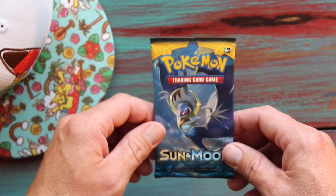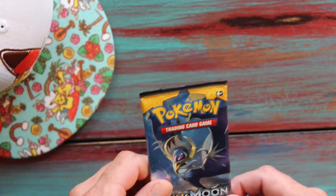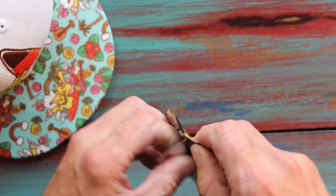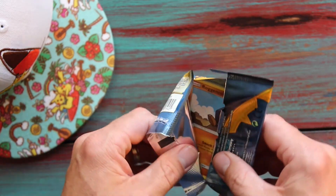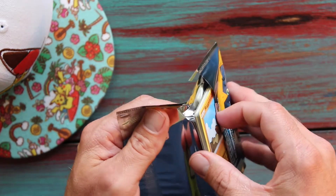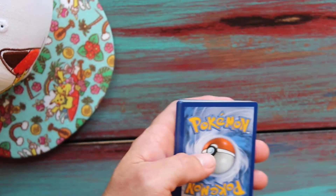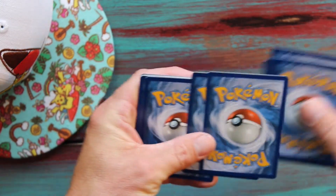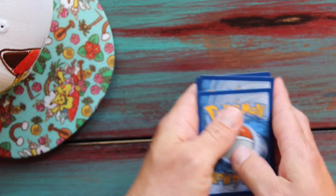All right, dudes. We've got Lunala on the cover of this pack. Let's see what we get. I'm hoping for the Donald Trump Special Edition Gumshoos Full Art Card - that's what I want, kids. I was just informed that I was doing the card trick wrong, hopefully we get it right this time.